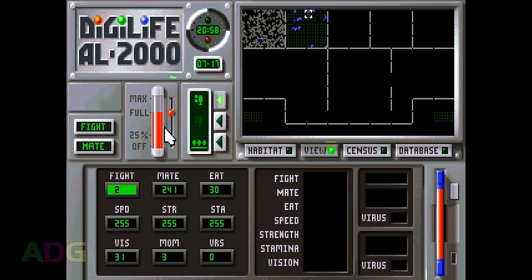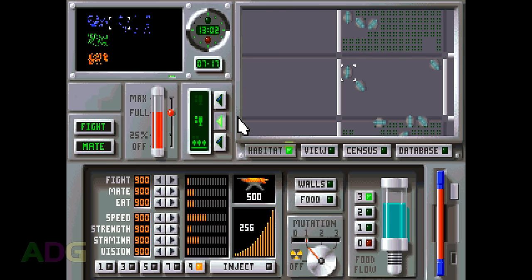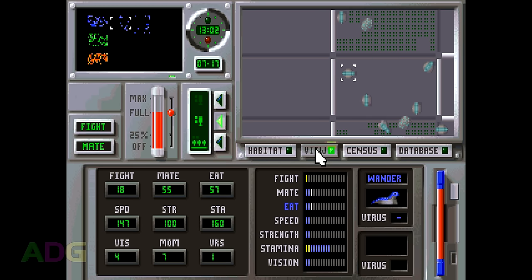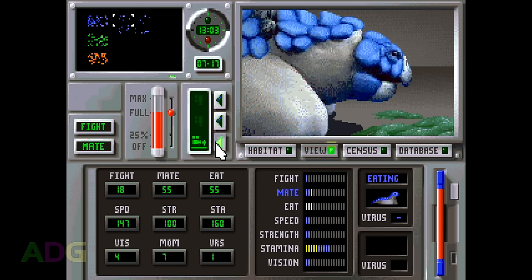Let's talk about the stats, since that's the main purpose of the view controls. These controls allow you to highlight specific Theroids to get information about them and what they're doing. The left side of the panel shows you the highest numerical stats out of all Theroids you have, including the highest fighting drive, mating drive, eating drive, speed, strength, stamina, vision, momentum, and how many Theroids have one or more viruses. You can also click on these numbers to sort out who's got the best stats. You'll also be doing a lot of your zooming in from here so you can monitor what's going on more closely. At the middle zoom factor it becomes easier to tell what everything is, and if you zoom in fully you get to see animations of the various Theroids doing their thing.